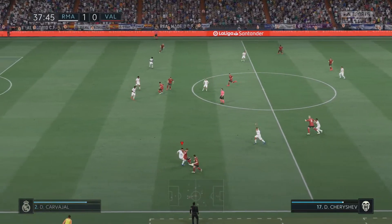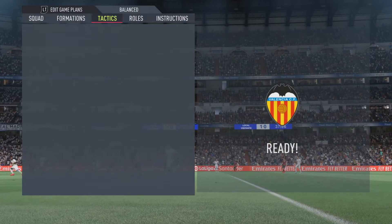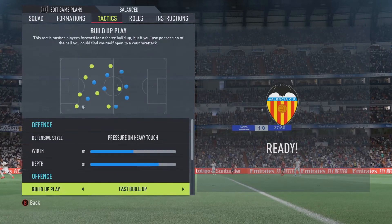As for defensive style, I used pressure on heavy touch. For buildup play, I decided to go with fast buildup. And for chance creation, I did forward runs.